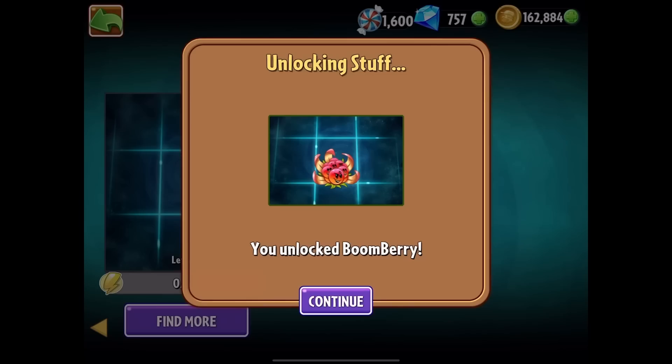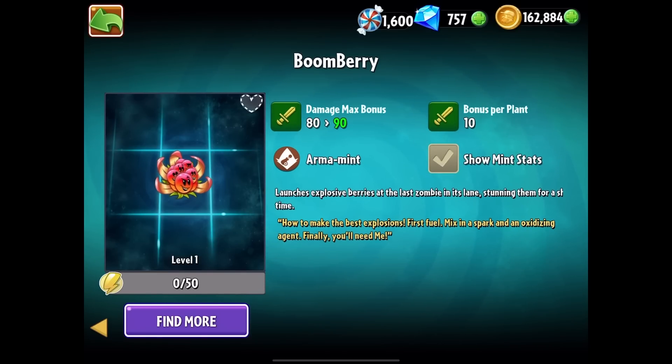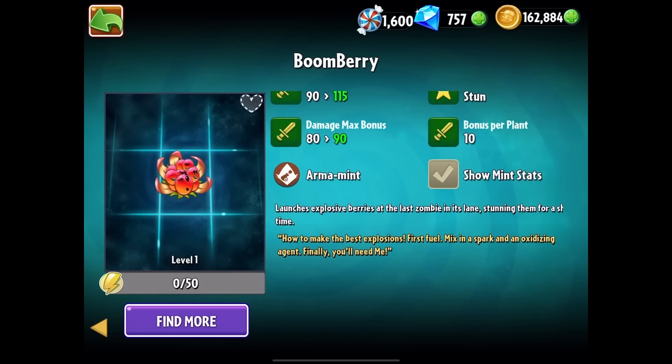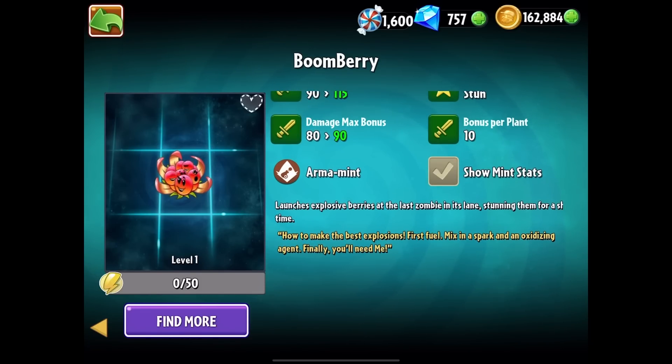What's up guys, Zack Scott here playing Plants vs. Zombies 2. The Boom Berry is now available in the shop. It costs 225 sun, it is a lobbed-type armament plant that launches explosive berries at the last zombie in its lane, stunning them for a short period of time. To make the best explosions: first, fuel; mix in a spark and an oxidizing agent. All right, Boom Berry, let's see how you work.